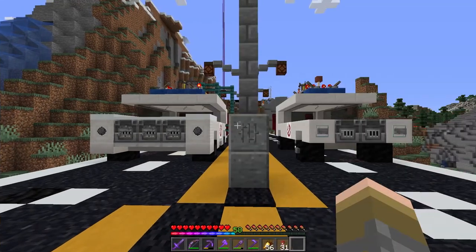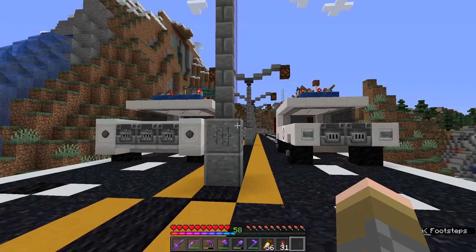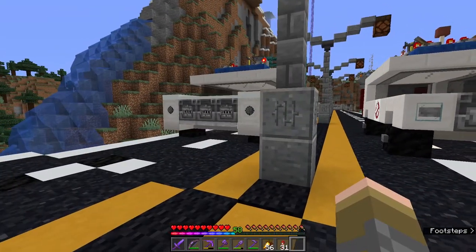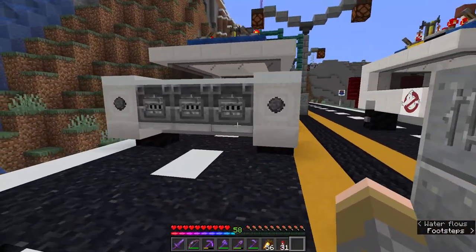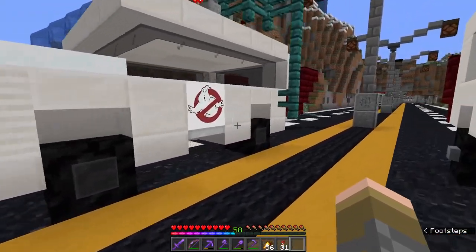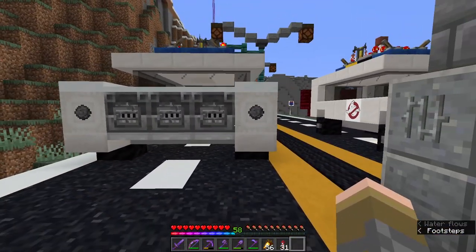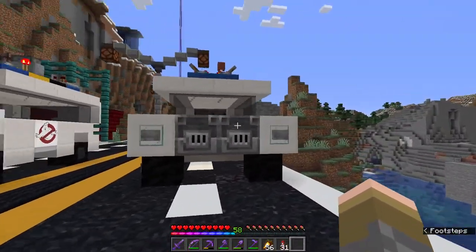Here we have our two versions of Ecto-1 side by side. The reason I chose to redesign is that the road is five wide whereas this one was designed four wide originally, so I wanted one wide enough for the road. I also watched a video about a restoration of the original Ecto-1 - Dan Aykroyd talked about how chunky and big the car was, and I wanted to capture that feeling. He also talked about how his original design was purple and black - I love that idea, and we're definitely going to make an alternate version of that in the future.